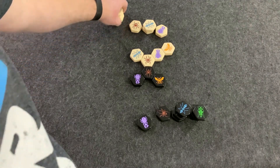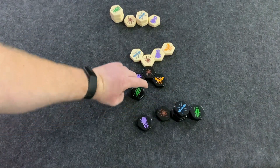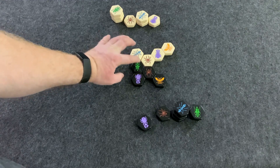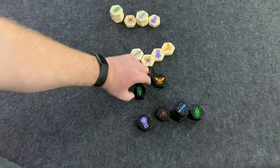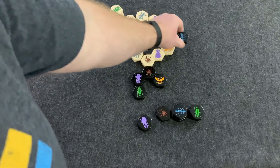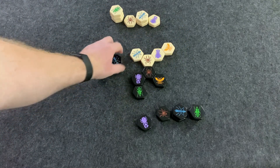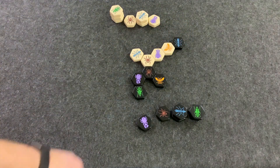Movement for the bugs are all going to be different. The grasshopper has to hop over tiles and can hop into spaces that aren't reachable by other pieces. The ant can go anywhere on the outside of the board. I could squeeze into here and pin down the queen by placing it there — that's what the ant does.